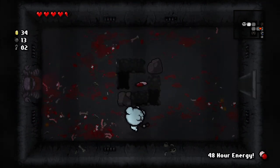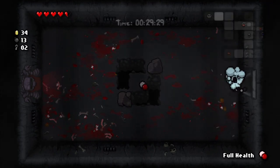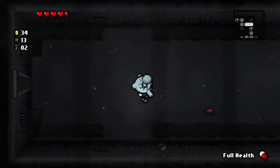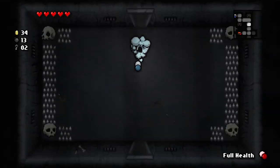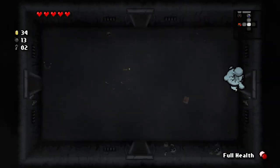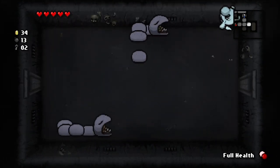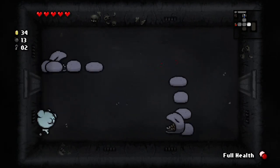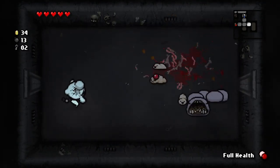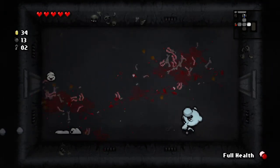You'll notice I did a little juke between those two guys. Knowing how enemies are going to move and when you can duck between them — keeping a kind of global awareness of the room like that — is going to keep you from taking damage a lot in the game. You just want to know roughly where enemies are and how they move so you can dodge them.